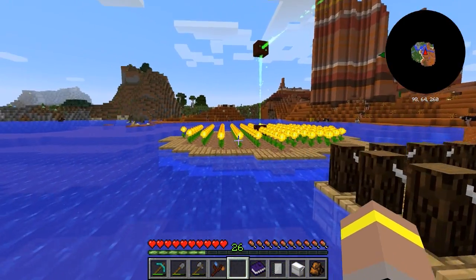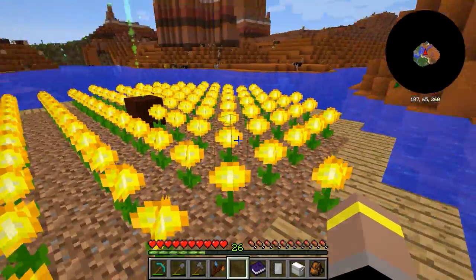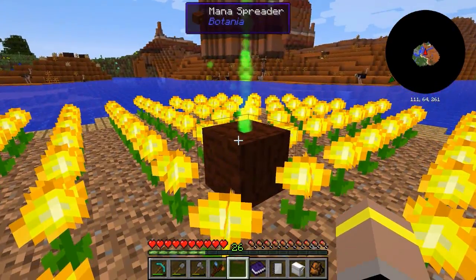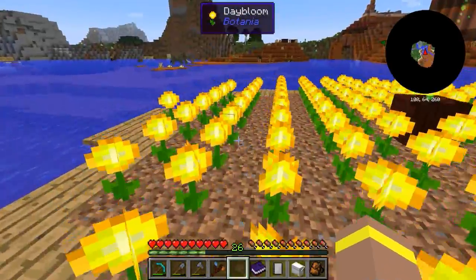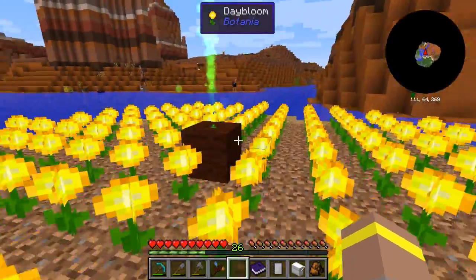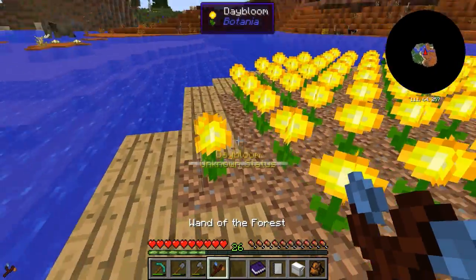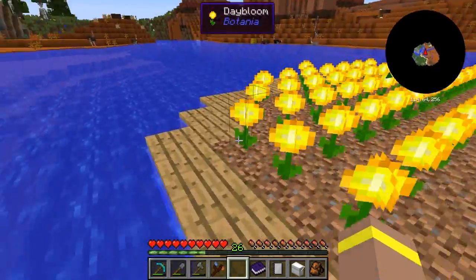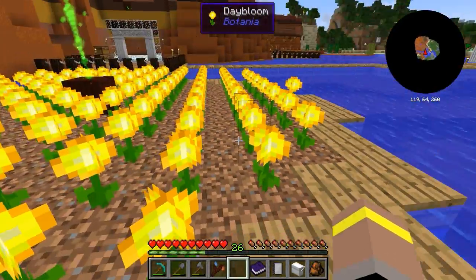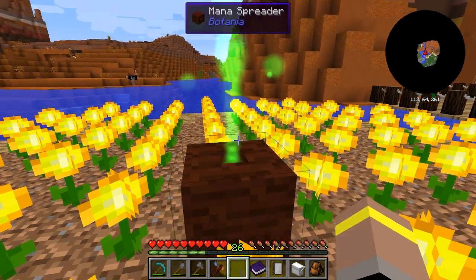I've made this little island out here - this is my day bloom island where I'm currently hosting many day bloom flowers and they're all going into my mana spreader. This is the maximum size I think you can get as far as connecting one mana spreader to as many flowers as possible. All these guys are just reaching it from out here, and it makes a kind of flowery shape almost.